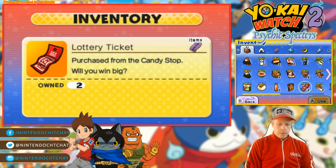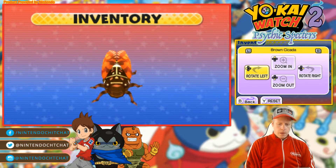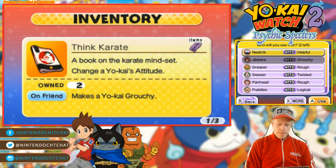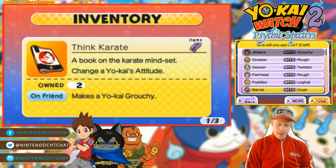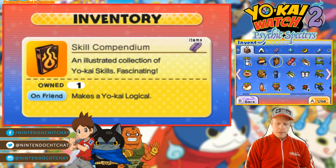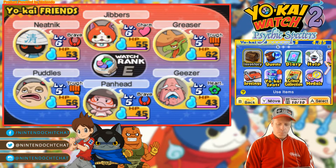Let's look around here. That's our cicada — pretty cool, we got a bunch of bugs. So the Think Karate book that we had gotten — Book of the Karate Mindset — changes a Yo-Kai's attitude. Grouchy, grouchy, too grouchy. Logical twisted. Grouchy. Makes you look kind of rough. Make one logical. Jibbers should be logical, that's my opinion. We'll mess around there more often.